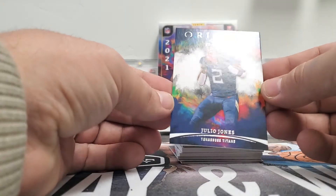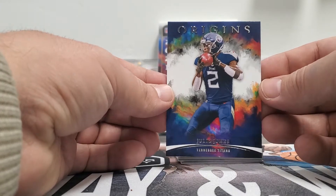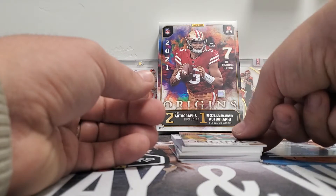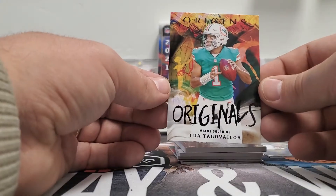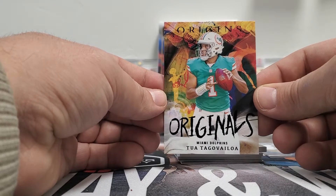Alright, first card — we got a Julio Jones. Weird seeing him in a Titans jersey. Julio Jones base, as you can see it's a very colorful card, really cool looking. Then Originals, we got Tua. I like that, it's pretty.